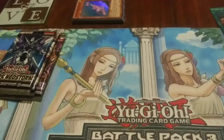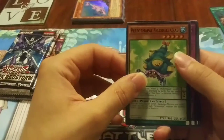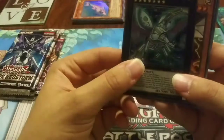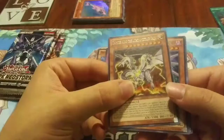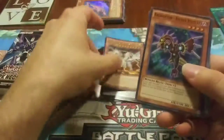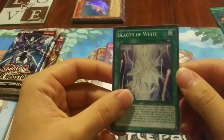Now let's open a Shining Victories and see what's in that. We got a Digital Bug Web Soldier, Performapal Shell C. Crab, Rise to Full Height, and we got Digital Bug Rhinoseats — I guess Digital Bugs. Then we got Tempest Thunder Train, Thunder King the Lightning Strike, Raidraptor Advent Vulture, Dynamistrung Eruption, and Beacon of White.